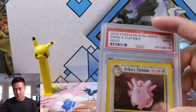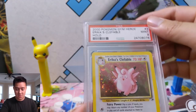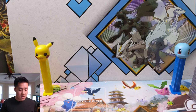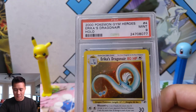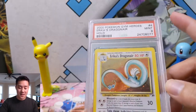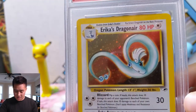Considering how old these cards are — from year 2000, so nearly 19 years old — they're still very affordable. If you're interested in starting a WotC collection, Gym Heroes and Gym Challenge might be a good place to start. You can get a lot of high grades for pretty cheap. Cracking packs is financially the wrong decision in my mind — even if you pull a holo and get a PSA 9, the prices still aren't that high.